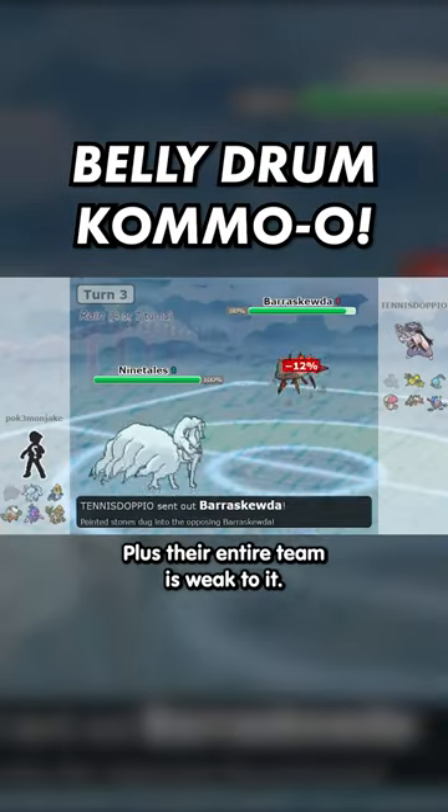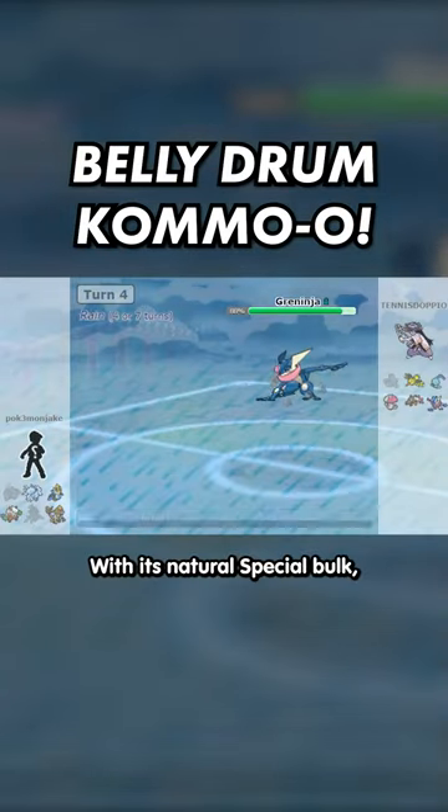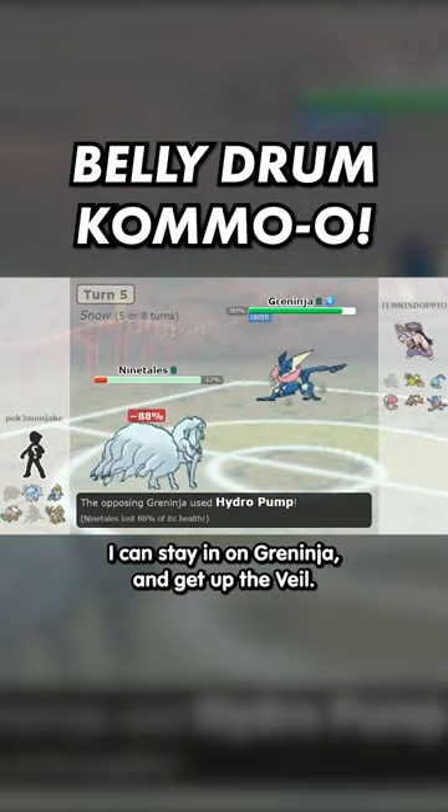Plus their entire team is weak to it. Now they have no rain, so I decide to sack Ruleshet, then send Ninetales right back out. With its natural special bulk, I can tank Greninja and get up the Veil.